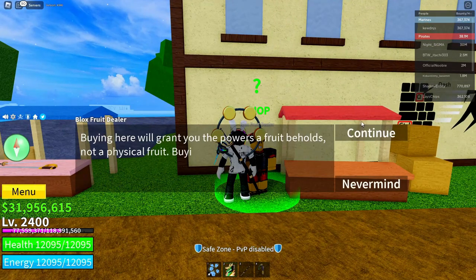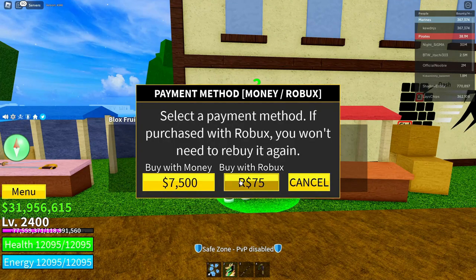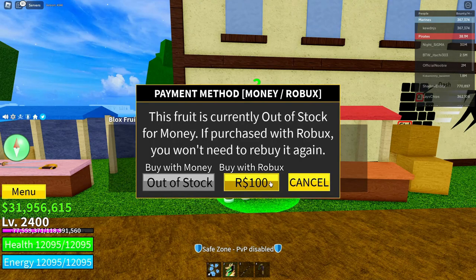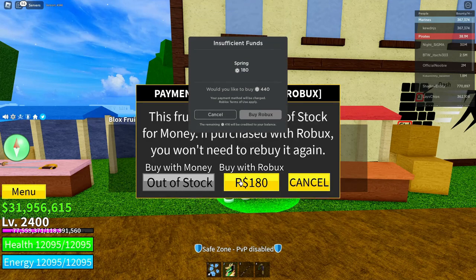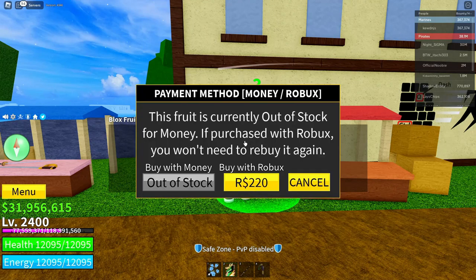After you do that, do the same thing to every single fruit — click on the Robux icon, cancel, and keep doing this to every single fruit. You have to do this to every single fruit so you can get every single fruit.